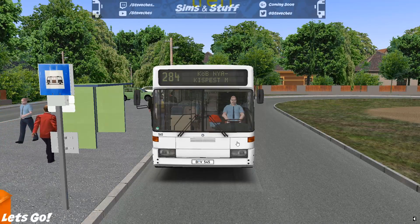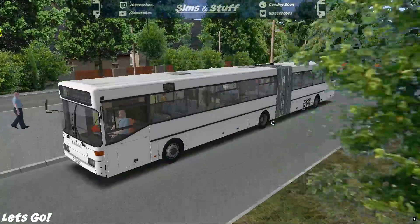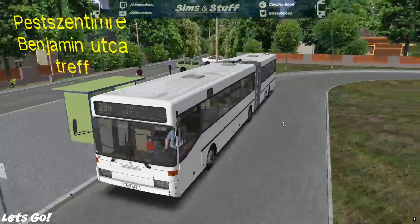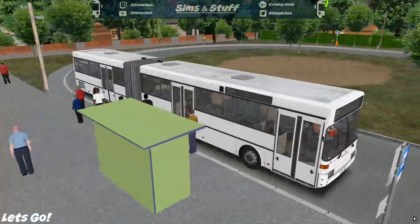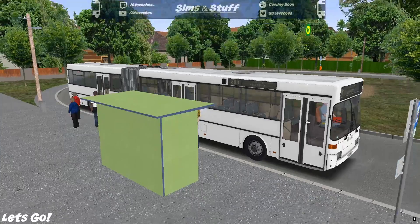We're back again in OMSI 2, back again in the Delpes map for the penultimate time. And this time we're also back in the 0405 — it's a bendy version of the 0405. Let's see if we can make sure we know where that box of Kleenex is for next time. Let's go.